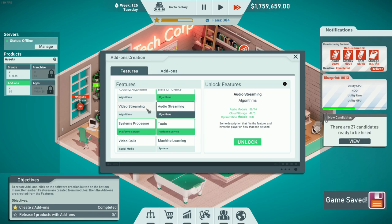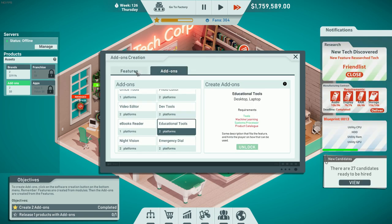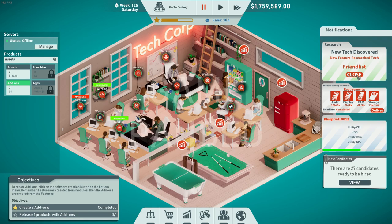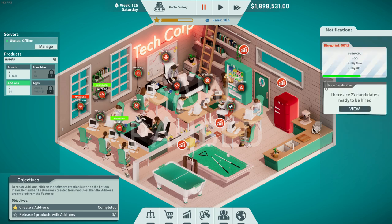Now we can go into the add-ons and see that we can do video streaming or audio streaming. If we want to create something with add-ons we just need to find the features needed for those add-ons to work. Now that I have the ability to create a product with add-ons, that's what I'm going to do — but in one of the next videos, as this one has covered enough. Thank you all for watching and please stay tuned for more videos.